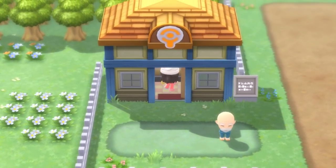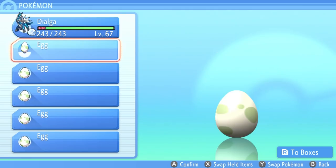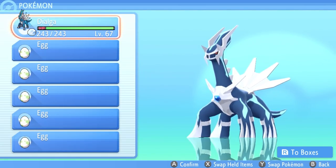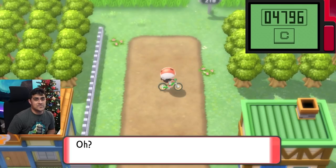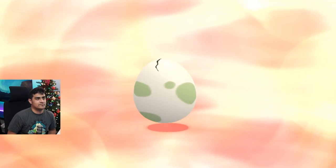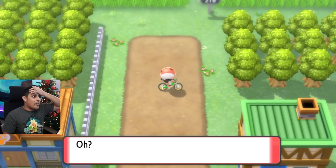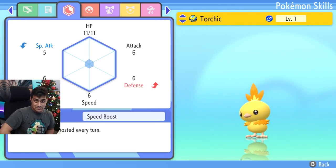Now I want to breed it. We're going to go inside the Daycare, and I'll give the nursery lady my Ditto and Torchic. I got five eggs from the Daycare center. My Dialga doesn't have Flame Body, but it's the only Pokemon I had available, so this won't be very efficient. After enough steps, my eggs are ready to hatch. Torchic number one, Torchic number two, Torchic number three — Speed Boost has passed on to the next generation. And I got super lucky: Speed Boost passed on to a Shiny Torchic.